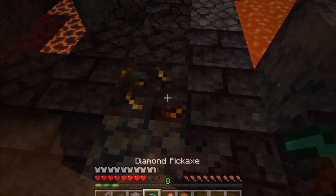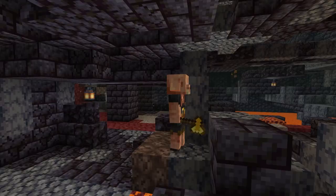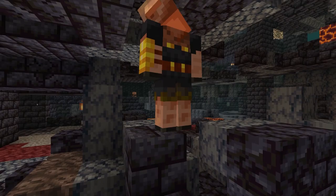The bastion remnant will be occupied by piglins and piglin brutes. Piglins will attack you if you're not wearing a piece of gold armor or if you open a chest. The piglin brute will attack you even if you are wearing a piece of gold armor.